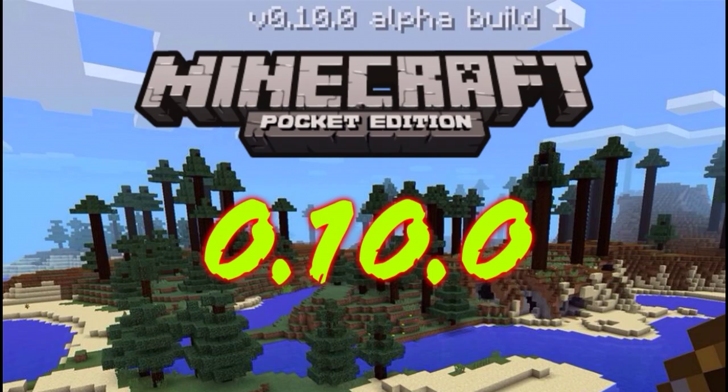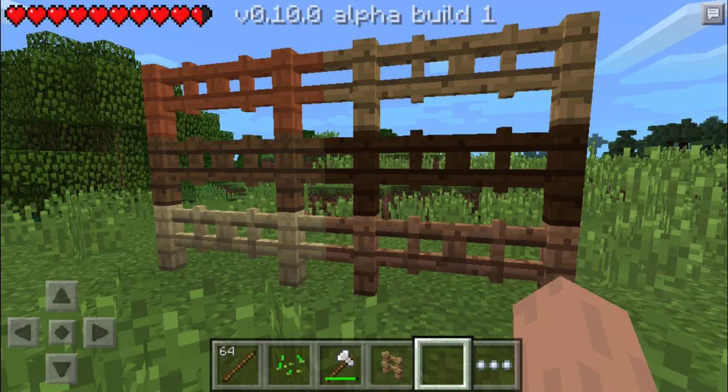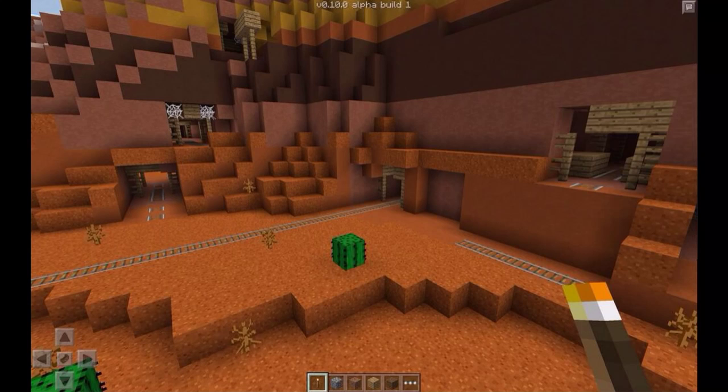Blocks confirmed so far for 0.10.0 are some new fences and fence gates. For version exclusives, mineshafts now spawn in the mesa biome and gold ore can be generated at any level in the mesa biome, so that is a pretty cool feature.